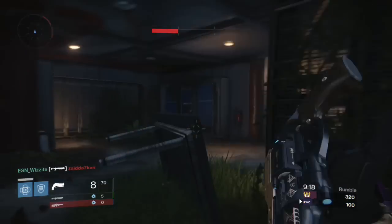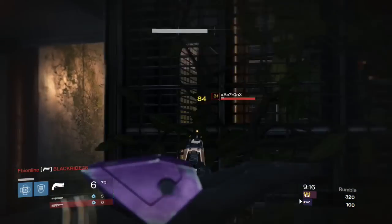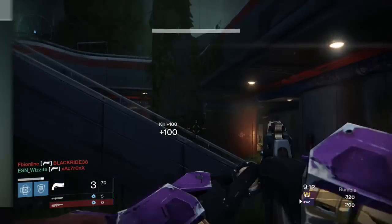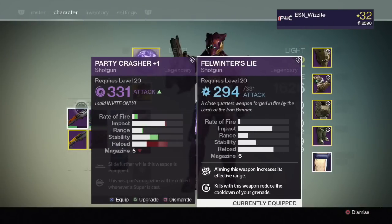It's a shotgun with really good stats. Let's take a look at them before I get further into this video. On the left is the Party Crasher and on the right is the Felwinter's Lie, both at their bog standard upgrades. As you can see, both shotguns don't have the best rolls, but we're not here to talk about that — we're here to discuss this weapon right out of the box.